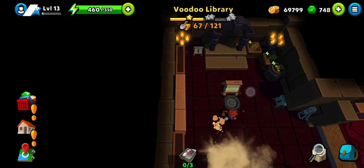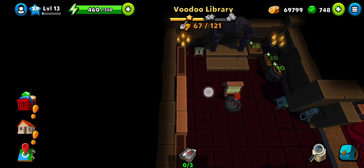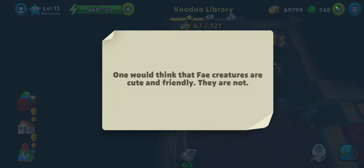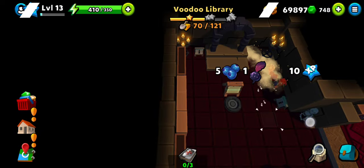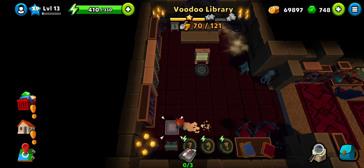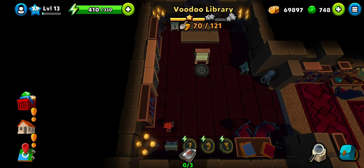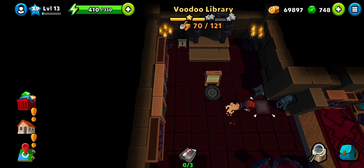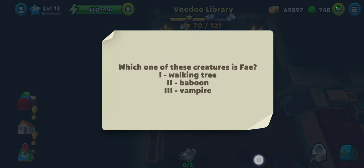Let's read the question. Which of these creatures is a fey? We have been hearing 'fey' all along and we don't know what a fey is. Norton, tree baboon, or vampire? Let's read the notes — they are not cute. Prince Kelain was leader of the fey creatures in North America. That again does not give us a good hint. Tooth fairies, giant spiders, and walking trees — so walking tree it is, number one.